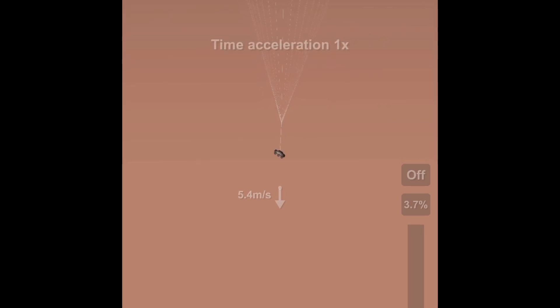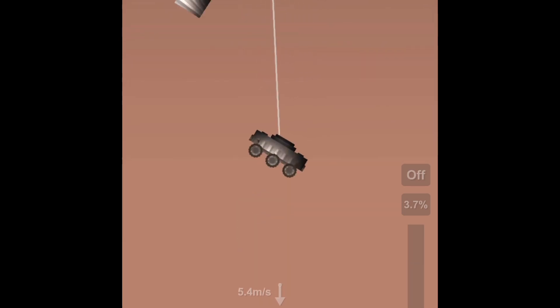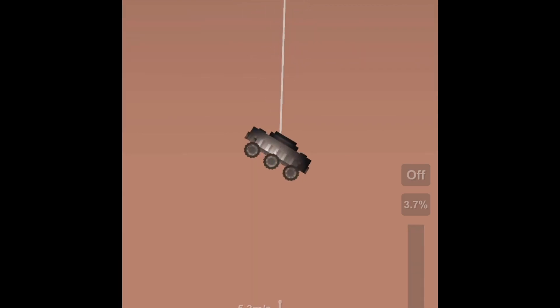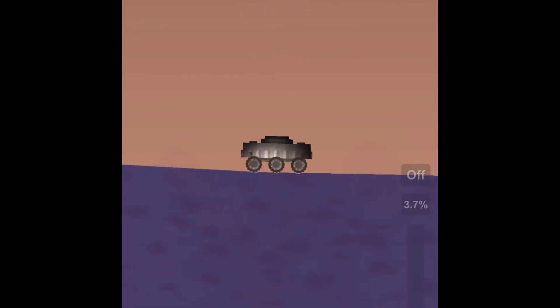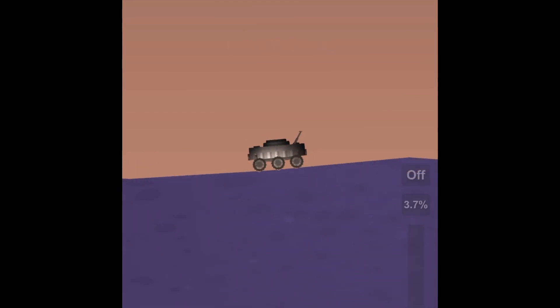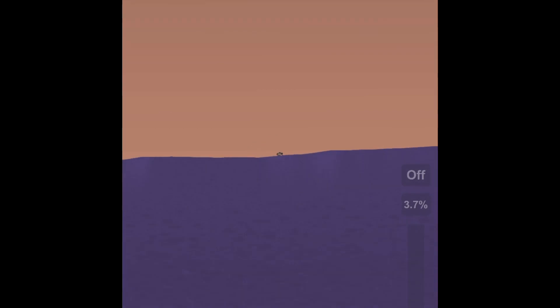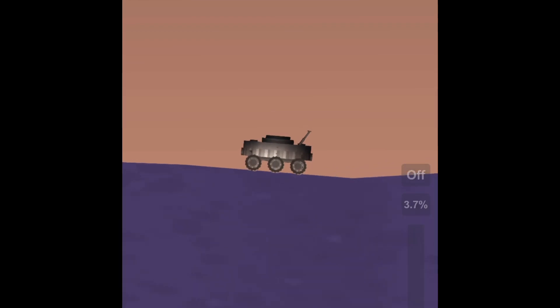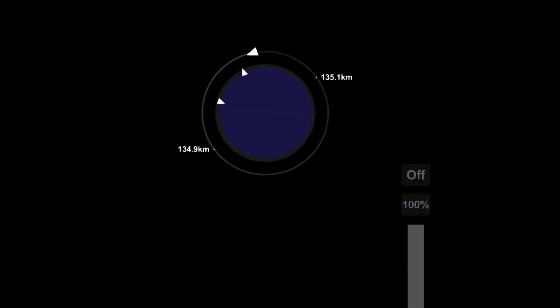You might notice that the surface is actually purple. Look at that — the surface is a different color. It's purple. Why is it purple? That's why we sent this rover to investigate — we've got to uncover the mysteries of Planet Nine. I zoomed out there so you could see there's more purple on the surface. I wonder why.